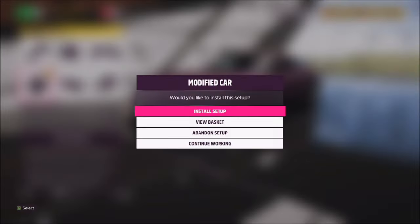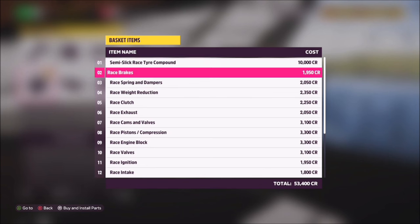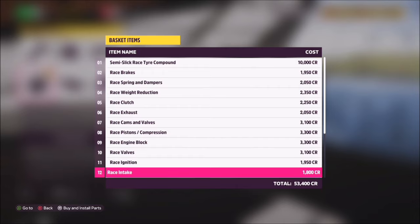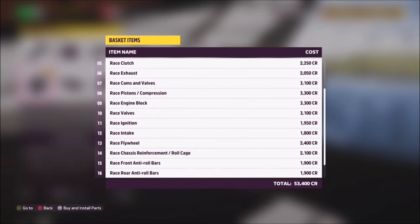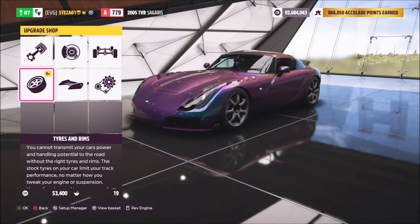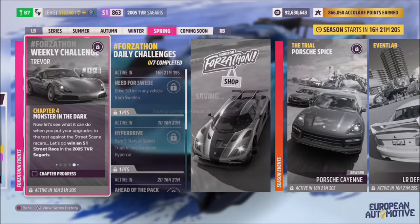The next challenge wants you to spend at least 49,995 credits on upgrades. There are a couple of ways you can do this: you can spend it on various parts like I've done, or just do it on a few big parts such as an engine swap, drivetrain swap, or better tyres — that will probably bring you up to about the 50,000 credit mark. Something to note: please do not go above the S1 class mark, because the next challenge requires your car to be S1 class, and if you do that you'll have to revert some of those upgrades.